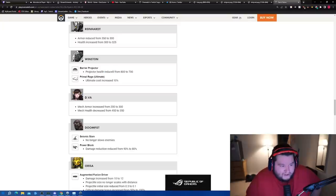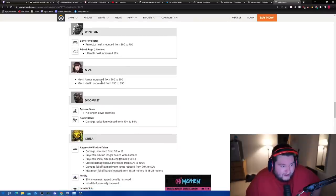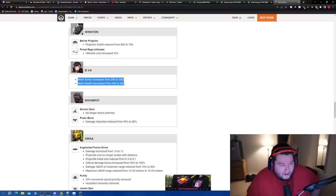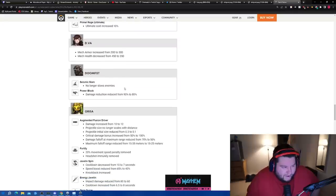D.Va mech armor increased from 200 to 300, mech health decreased from 450 to 350 — that's how you do it: increase the armor by 100 and decrease the health by 100. That's a good D.Va change that makes her better overall.